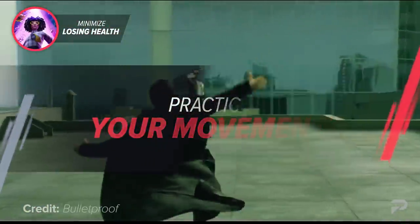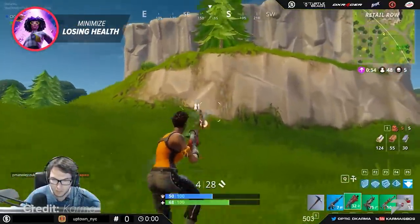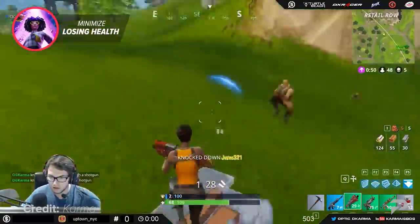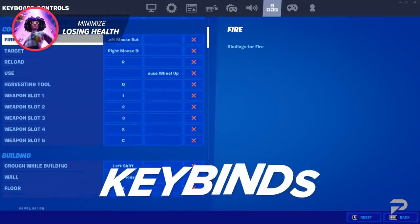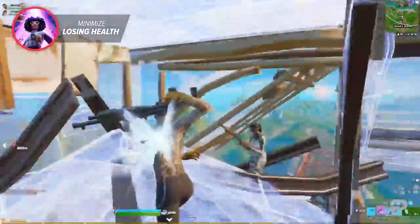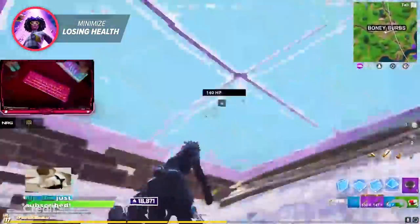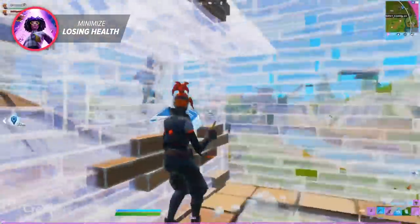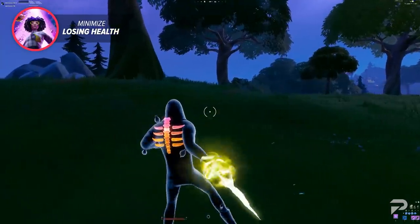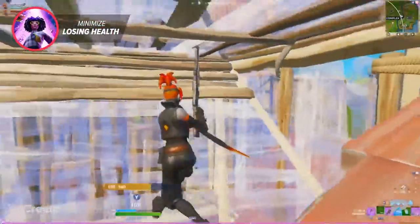Pro players make dodging enemy shots look like something out of a movie, and that's because in-game movement naturally develops over a long period of time. But there are steps we can take to quickly improve movement skills. First, having your keybinds conveniently set so you can move freely while performing certain actions is one of the most efficient ways to improve — you should be able to move in all directions while building and crouch comfortably while shooting. Second, double movement: it's a way to make your character strafe further left to right than normal, enabled through an external PC application or a controller.